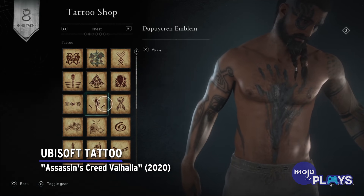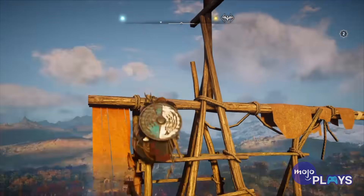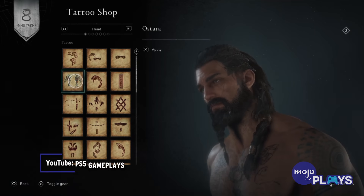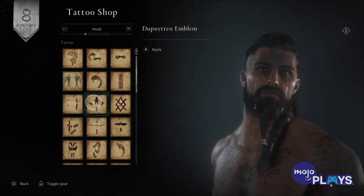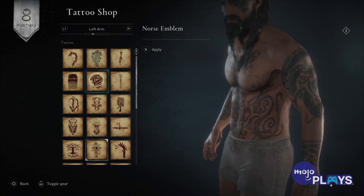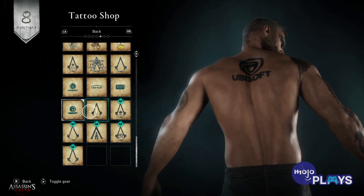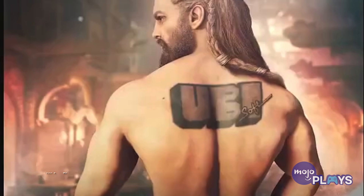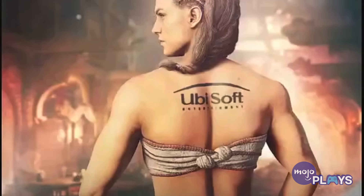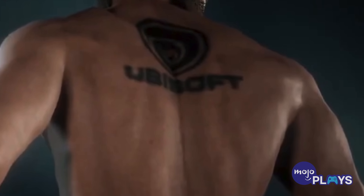Ubisoft Tattoo — Assassin's Creed Valhalla. You're playing your own custom Viking this time around — slap on whatever blade or armor suits your fancy and get to questing. Or make Eivor a little more personalized with whatever skin ink you could possibly dream of: wolves, runes, handprints, this one that makes you look like you like raw meat, and the strangest of all — Ubisoft's own corporate logo. And not one, not three, but four alternate forms. Which begs the question: who would want to deck themselves out as an eSports-esque sponsored raider, especially when certain actions we take as a player are slightly questionable from a morality standpoint?